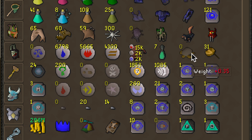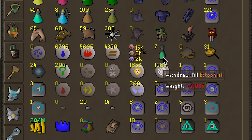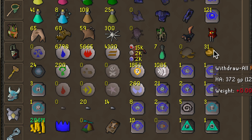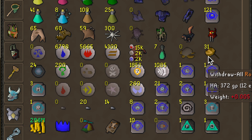This right here is an Ectophial, and this right here is a Royal Seed Pod. Both of these items are obtained from a quest, but they are very quick teleports and free to obtain from the related NPCs. One is from Tree Gnome Village and one is from the Animal Magnetism quest line. If you go into the wilderness, these can teleport you out really quickly at no cost. This one can teleport you at level 30 wilderness and below, this one probably level 20 and below — a free, quick teleport to get out of a bad situation.